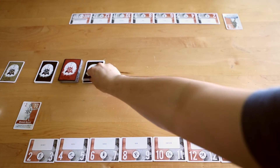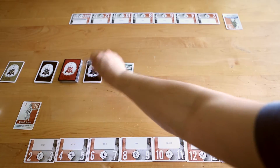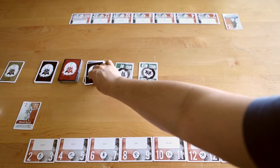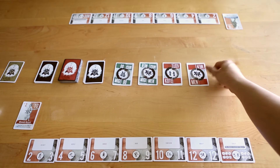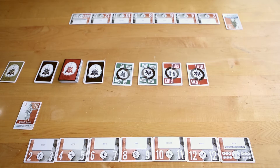A random card is drawn from the reader deck and called out. The first player to touch the correct corresponding hit card wins the combat round and deals damage. The amount of damage depends on the samurai card they have in play. Even though there are eight possible hit cards to call from, only four are usually placed in between the players. There is a penalty for touching the wrong card.